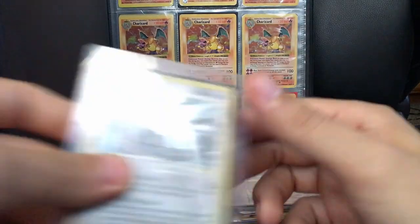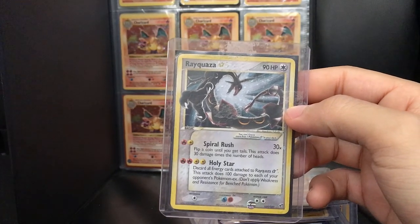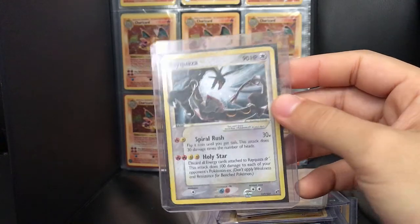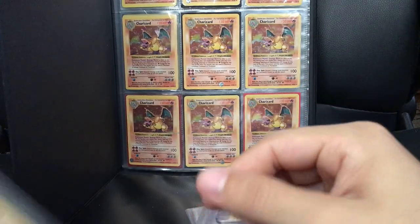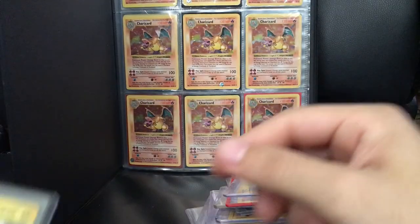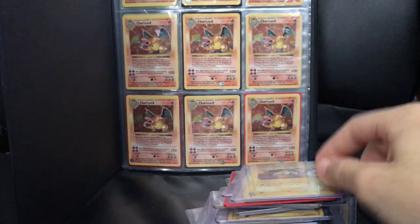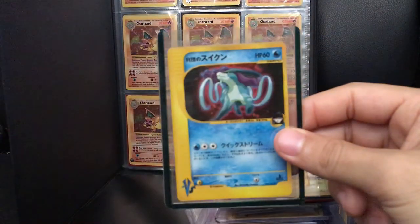Gold Star Rayquaza — this one's not the best. The Gyarados and the Pikachu should get nines, they're pretty clean, but this Rayquaza is pretty beat up so I'm expecting like a three. There is the second Base Set Charizard. Rocket's Suicune — love that artwork — I believe I have two of each. There's Rocket's Raikou, another Raikou, here's the other Suicune.